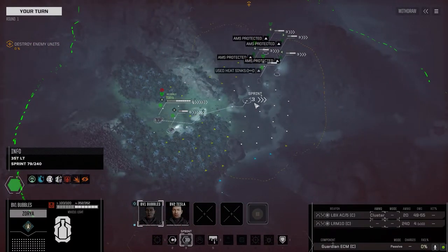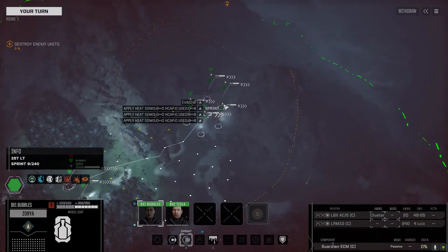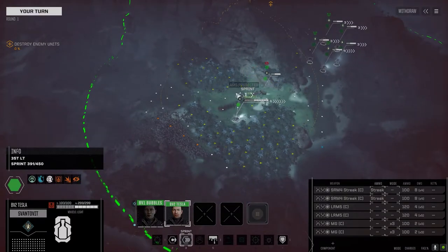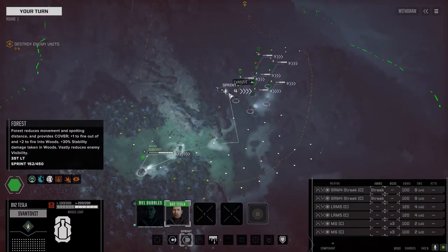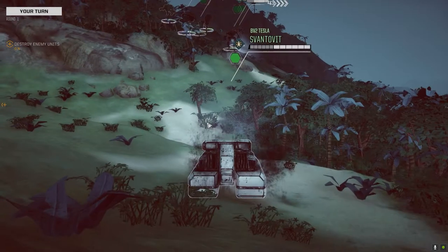For vehicles, we've got a Zorya with an LBX5 and LRM10 - we're gonna move up as fast as we can. Then we've got a Svantevit, which is actually not a bad vehicle - super fast with a pair of LRM5s, pair of SRM4 Streaks, and some machine guns. Basically our scout vehicle, so we're gonna get up a little closer.